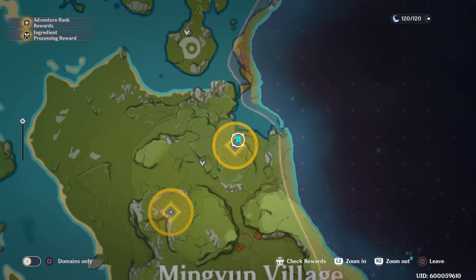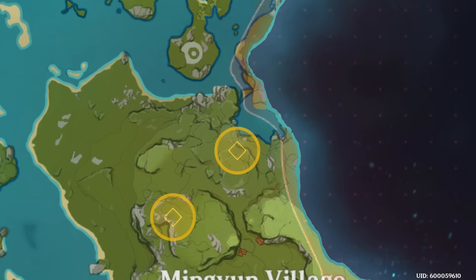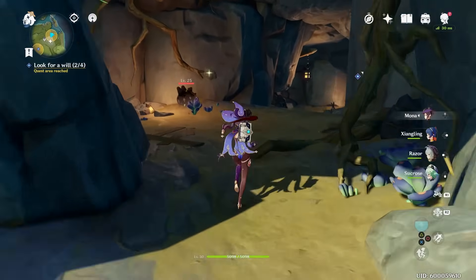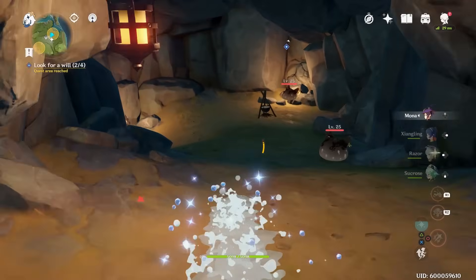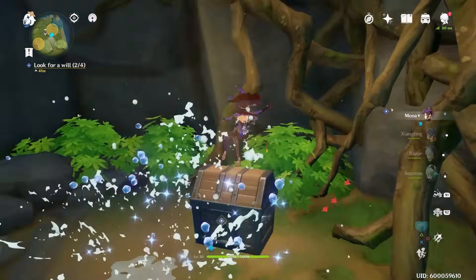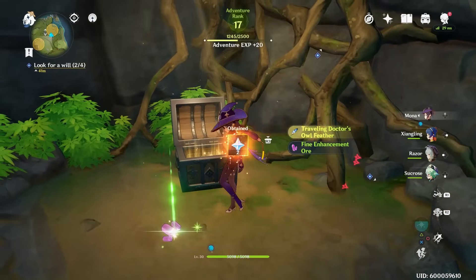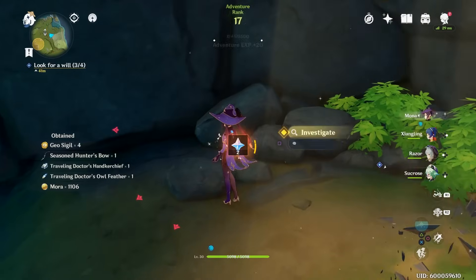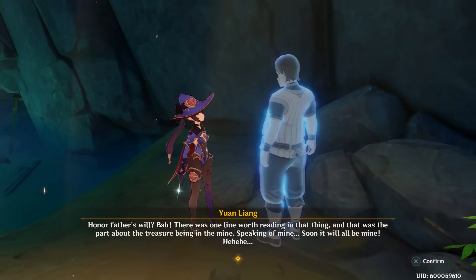The third one is here on the map. You're going to have to go through a little bit of water. I thankfully have the water astrologer mage, so I can just run right over water. Go on in, follow the path like this, through the water here. Take a quick right and there's a chest. Next to the chest is the note — the will, whatever it is. Investigate it. Grab the rest of the loot and head on out.